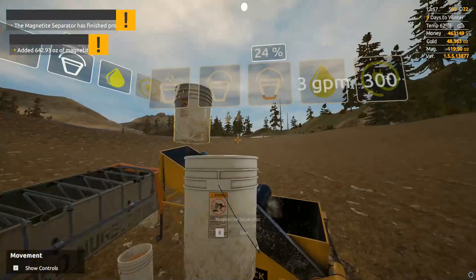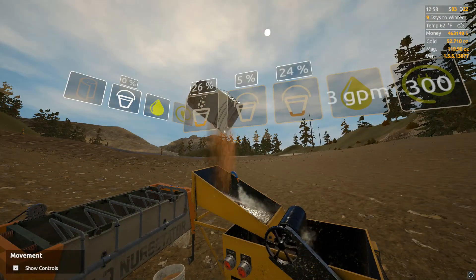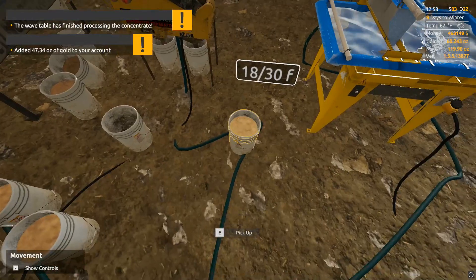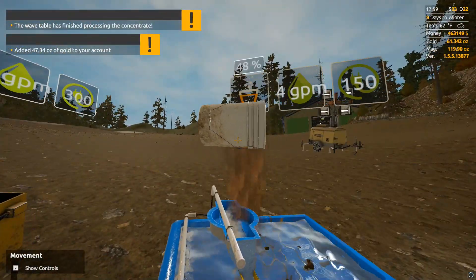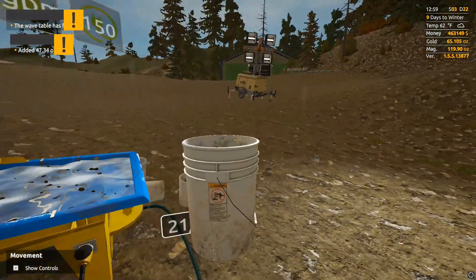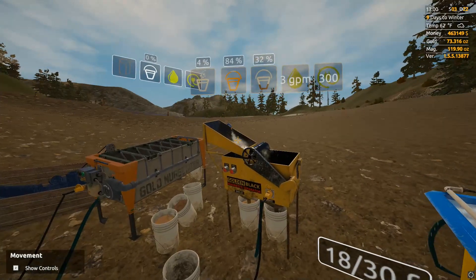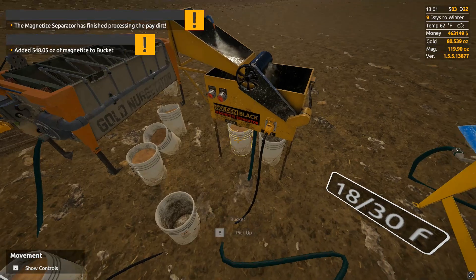I haven't been mining off the overburden to get rid of it, so I'm just running it as is. Not exactly the best idea, but there's not a whole lot on there so I figure I can get away with it — especially here where there's not so much of it. When we do move over to the Nighthawk claim, that's definitely got to be removed because there's a lot of it on there.